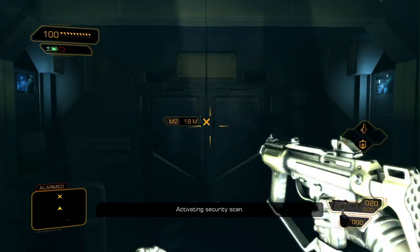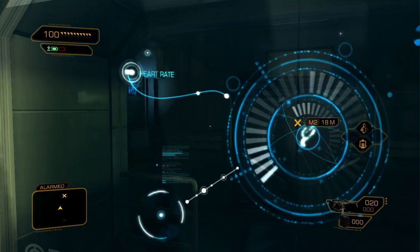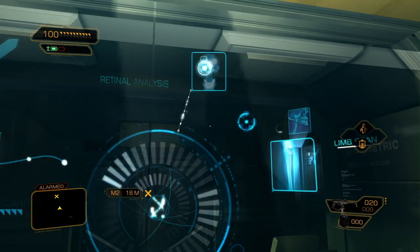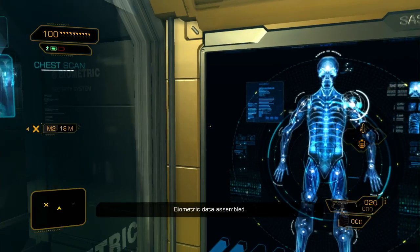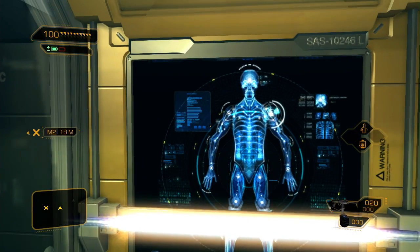Activating security scan. This is one of the few scanner rooms inside the Rifleman Bank Station. This being a highly secret Belltower black site, a lot of the security measures are in place to prevent you from moving forward. Fortunately, you have allies inside the base that help you make sure you can get past these.